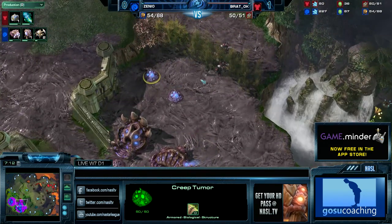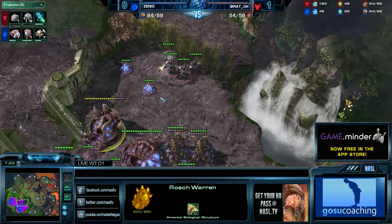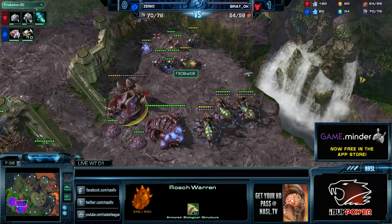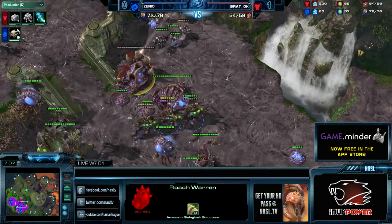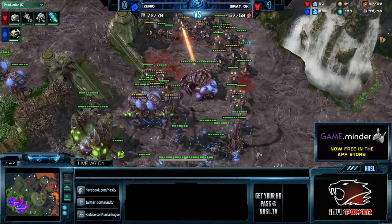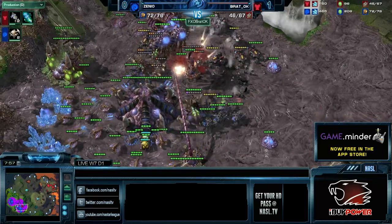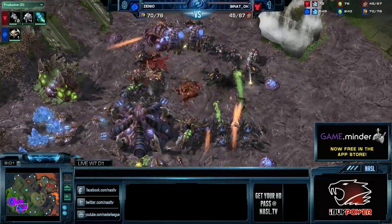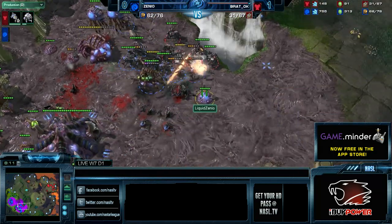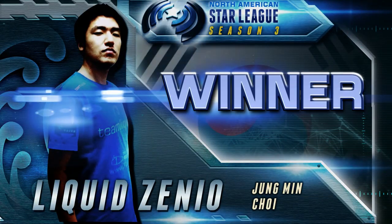Braddock reveals his first marauders and Zenio knows exactly what's up - five roaches in production. Braddock starts pressuring the roach warren immediately, but he doesn't have stim yet, which is critical for unit mobility. Taking out that roach warren would be extremely vital. The SCVs come in - they doubled back. There are so many roaches falling back to the spine crawlers. A big transfuse keeps the spine crawler up. Zenio takes a decisive advantage and gets the GG called - it's a one-one series.